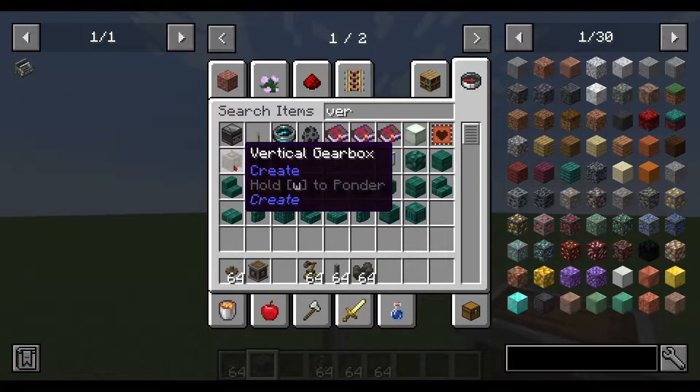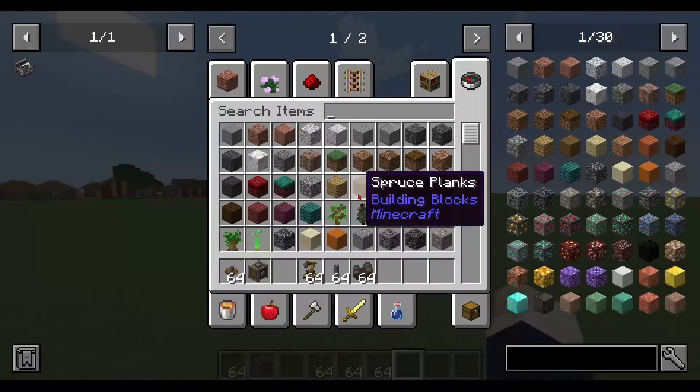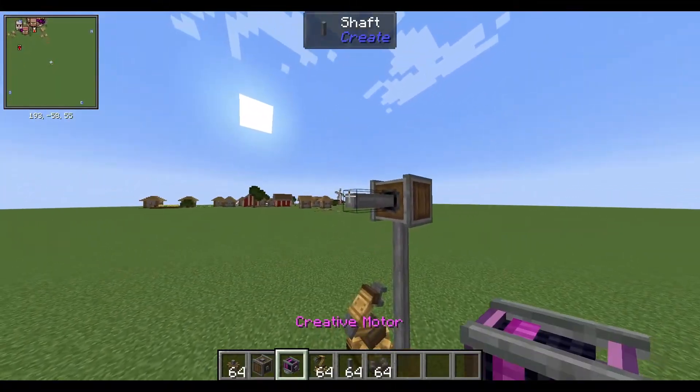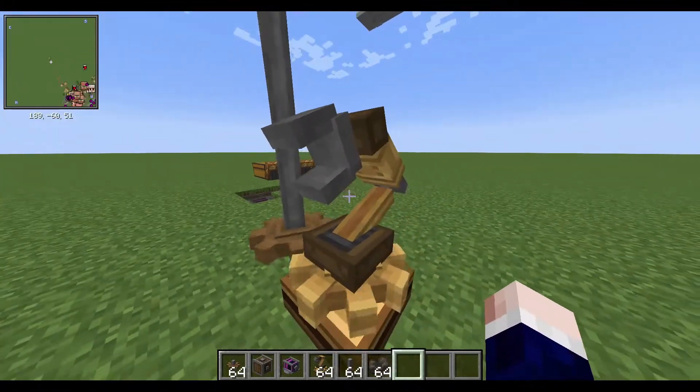A vertical gearbox — then just hook it up into the shafts, and just imagine a windmill there. Just picture this as a windmill. Now it's basically powered.